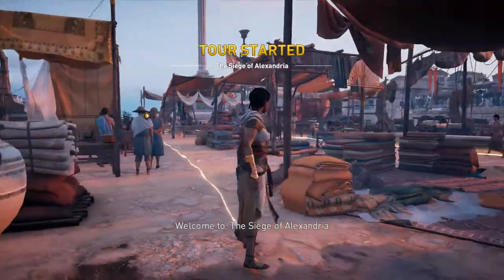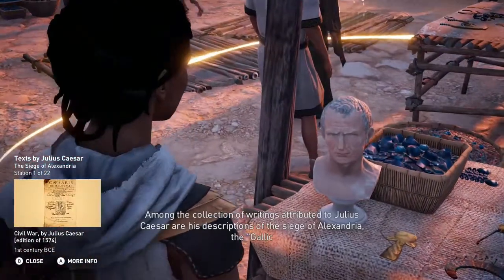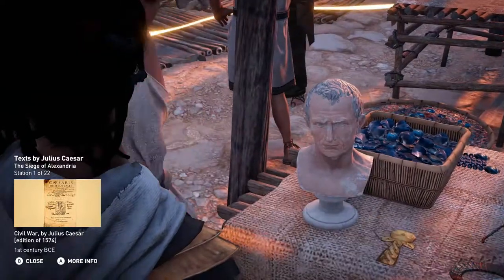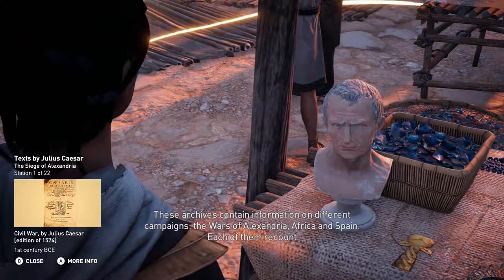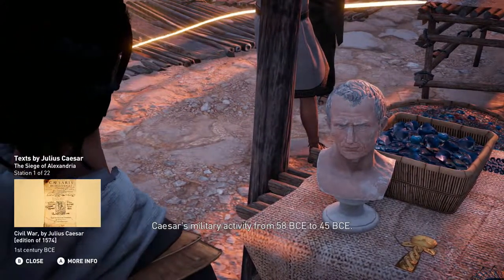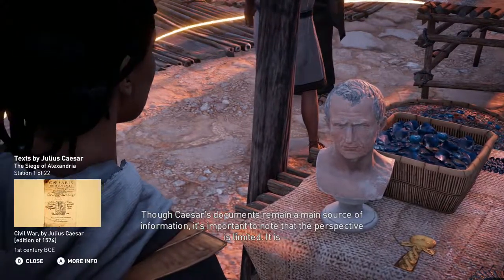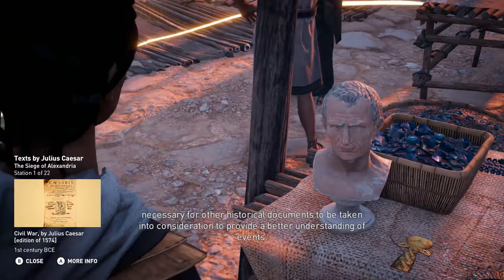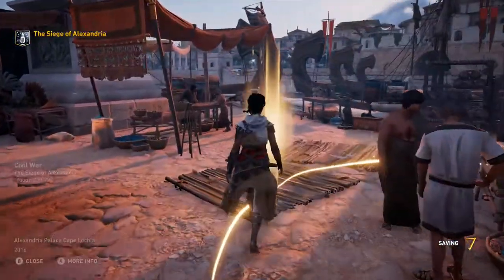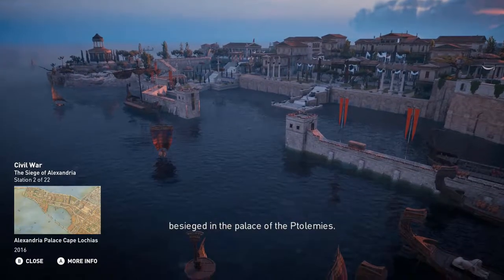Welcome to the Siege of Alexandria! Among the collection of writings attributed to Julius Caesar are his descriptions of the siege — the Gallic Wars and the Commentaries on the Civil War. These archives contain information on the wars of Alexandria, Africa, and Spain. Each of them recounts Caesar's military activity from 58 BCE to 45 BCE. Though Caesar's documents remain a main source of information, it's important to note that the perspective is limited, and other historical documents must be taken into consideration. The Siege of Alexandria closely relays the events of the Civil War that led up to the event and describes how Caesar was besieged in the Palace of the Ptolemies.